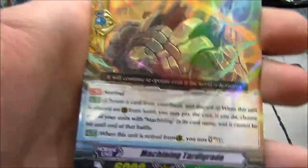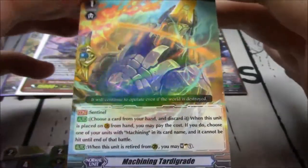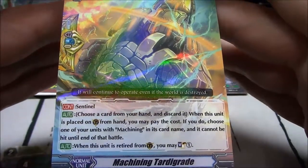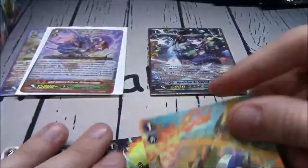That's our rare, and next up another rare — Machining G-Guard. Choose a card and discard it. When this unit is placed on Guardian Circle from hand, you may pay the cost — choose one of your units with Machining in its card name and it cannot be hit until end of battle. When this unit is retired from Guardian Circle, you may soulcharge one.